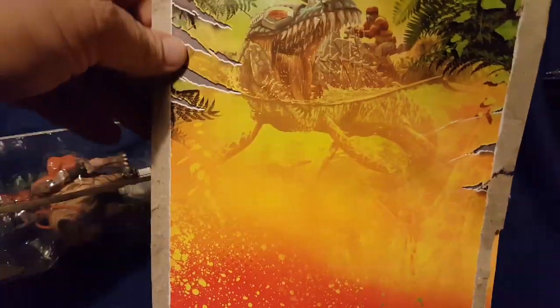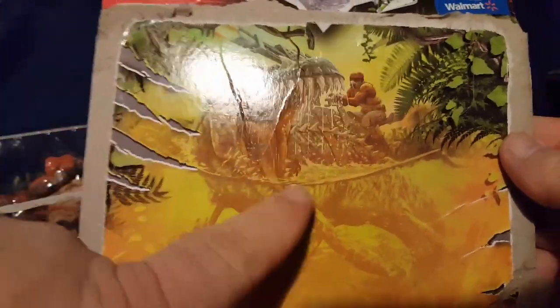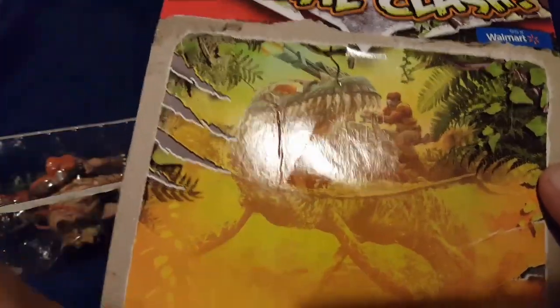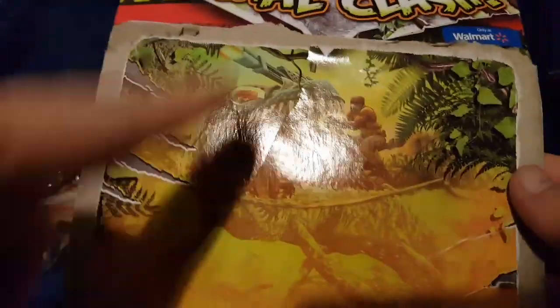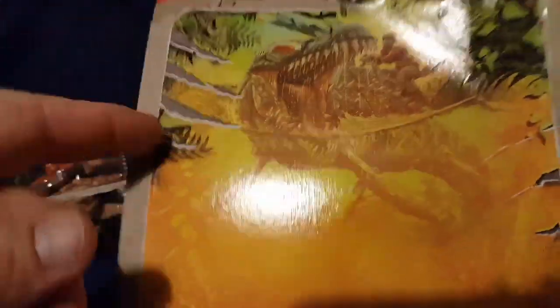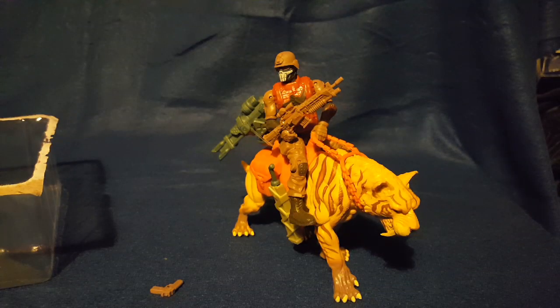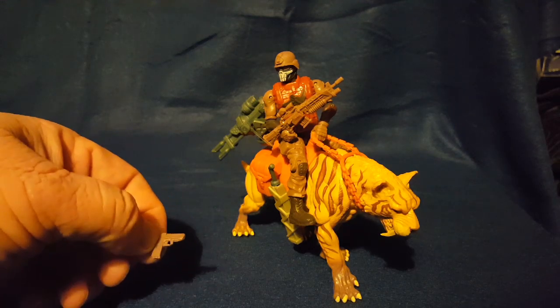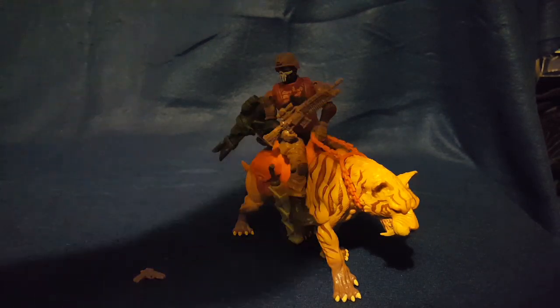After pausing to open the package, I noticed there's a really cool picture behind the dinosaur — one of the bigger sets showing Titan riding the underwater creature, a megalodon or whatever it's called. Really cool artwork there, so if you can get yours open neater than I did you may be able to save that artwork. If I'd known that was there I would have been a little more careful pulling it open. Also, make sure you pull your gun out first because you could throw it away with the packaging if you're not careful.